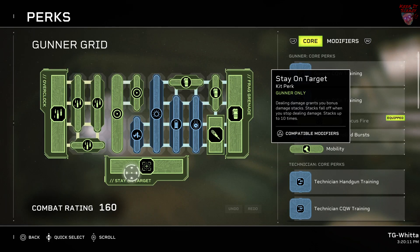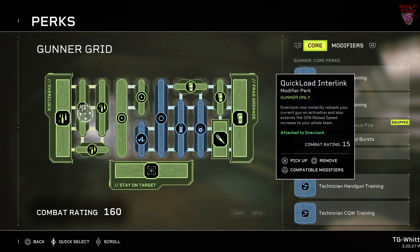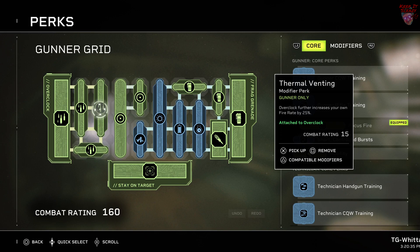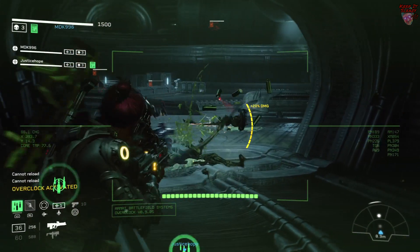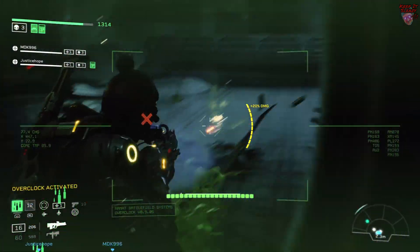First and foremost, let's look at Stay on Target. I'm not attaching anything to it. Dealing damage grants you bonus damage stacks up to 10 times, going to 20%. Looking at Overclock, it's going to greatly increase the fire rate for you and allies and increase your reload speed by 50%. On that, I'm attaching Quick Load Interlink, which causes Overclock to now instantly reload your gun and give your team the 50% reload speed buff. Next, I'm attaching Thermal Venting, which causes Overclock to further increase your fire rate by 25%. And finally, we're attaching Smart Link Reliability Circlet, which causes Overclock to increase your team's stability by 25% and your own aim assist by 50%.